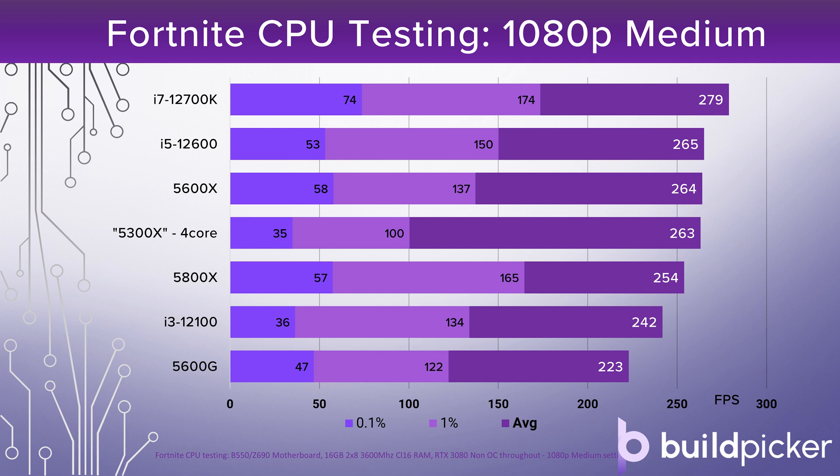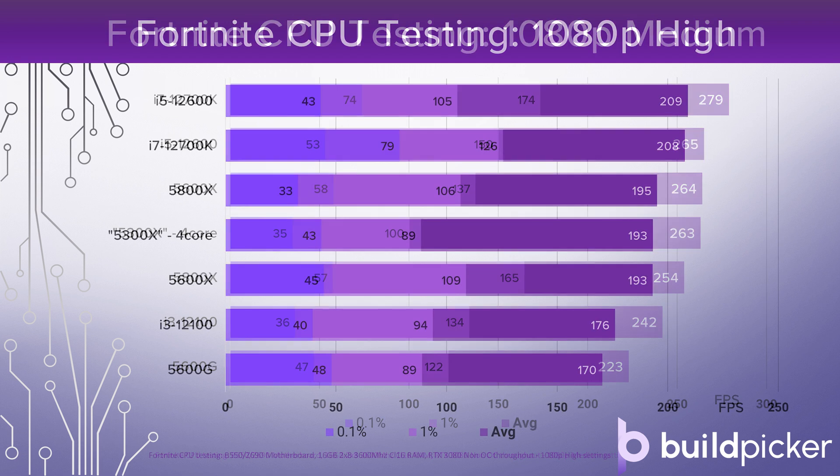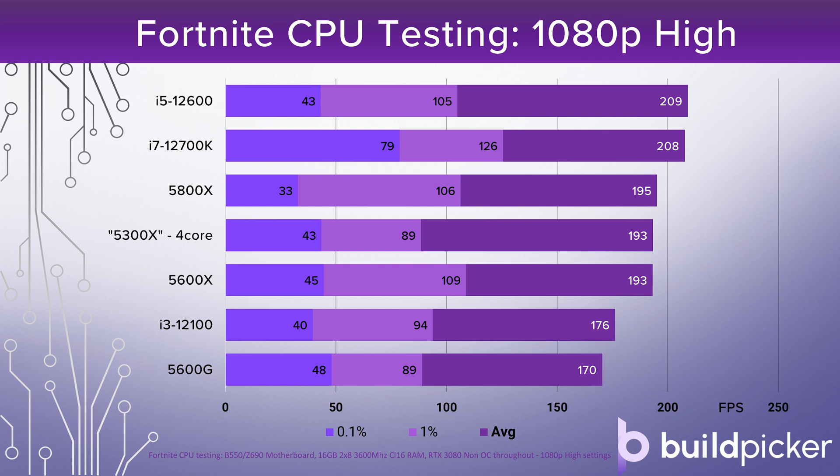We can confirm that when we look at the Intel 12th generation CPUs. The i5-12600 puts together 260 frames per second average which basically matches the Ryzen 5600X and 5800X, with pretty decent 1% and 0.1% lows. The i7-12700K is the highest performance CPU tested, getting near to 280 frames per second average with really strong 1% and 0.1% lows. Moving to 1080p high results, there's less stepping between the CPUs. The i3-12100 and the 5600G put in pretty similar performances — you're not going to differentiate those two in actual gameplay.